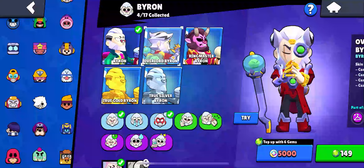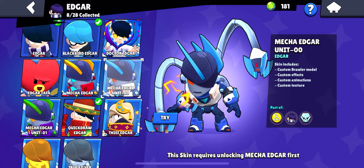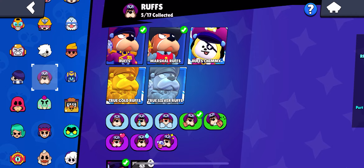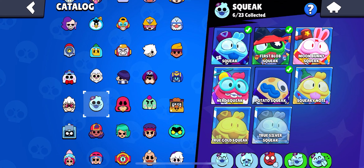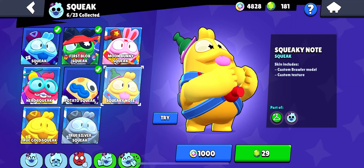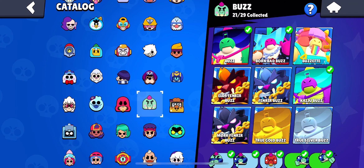Next we have Byron — it's really between Overlord and Ringmaster; I don't see a lot of Ringmaster and I think it's definitely better. Next up is Edgar — I really like a lot of Edgar skins but Mecha Edgar Unit 00 with the blue looks really cool. Next up is Ruffs — definitely Marshall Ruffs. Next is Stu — I really like Jock Stu, I think it's one of the most unique skins in the game. Next is Belle — I'm going with Ivy Belle. Next is Squeak — Nerd Squeak is probably the best. Next up is Grom — it's definitely this one. Next is Buzz — Buzz Lightyear takes it for me.